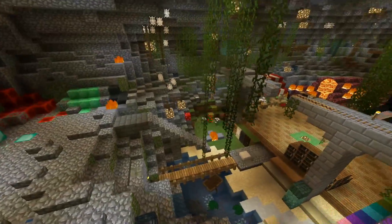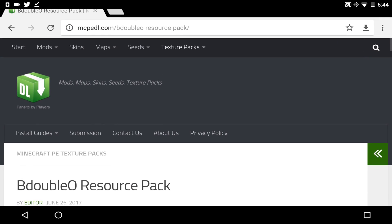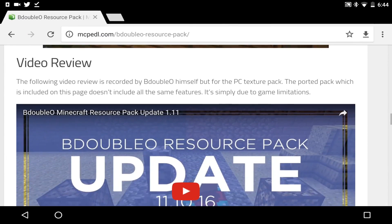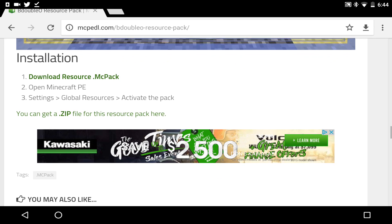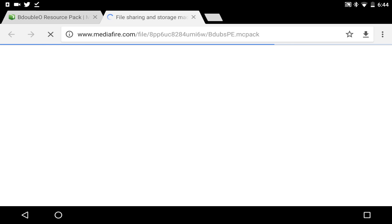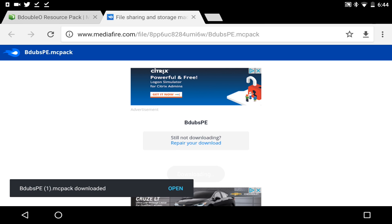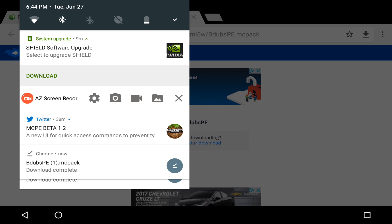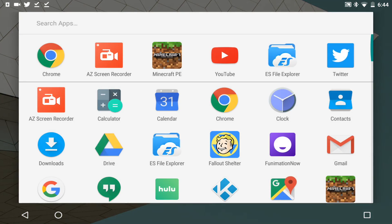I'm going to go ahead and show you guys how to install this texture pack. To install this resource pack, go down below in the description. It takes you to mcpedownload.com/BOO-resource-pack. Scroll down and you can look at the pictures and the original video by BOO on his resource pack, which is on PC. All you have to do — and this is on Android, as I'm showing you — go down to the download resource .mcpack link and click that. It will take you to a Mediafire link, so click download. The file will be named bdubspe.mcpack.